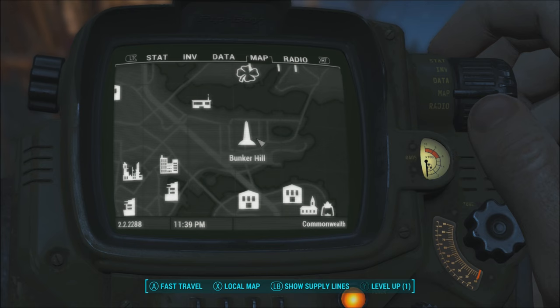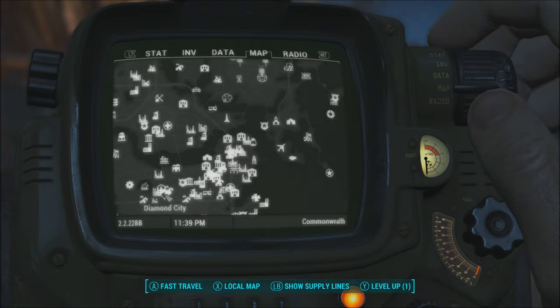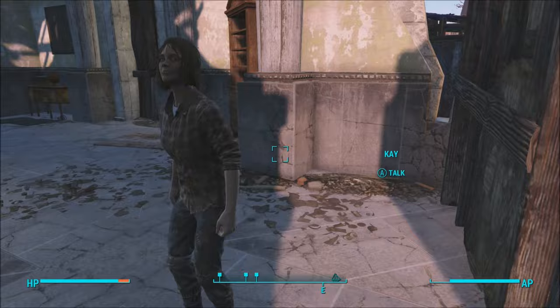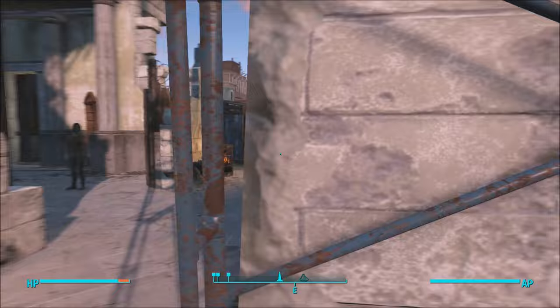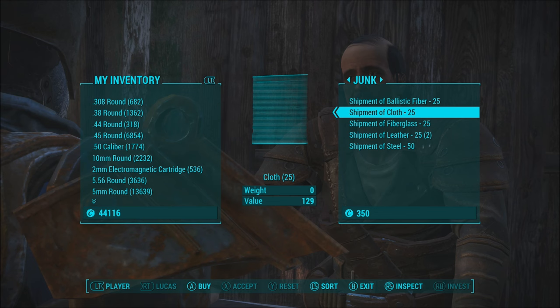Our next location is Bunker Hill, which is just northeast of Diamond City on the lower end of your map to the left. Once here, head behind the Washington Monument into the small building and you'll find two of the three traders. We've got Lucas, who sells shipments of ballistic fibers for $25, cloth for $25, fiberglass for $25, leather for $25, and steel.